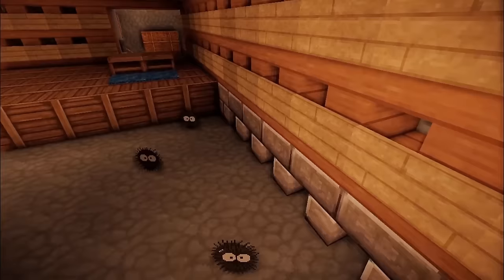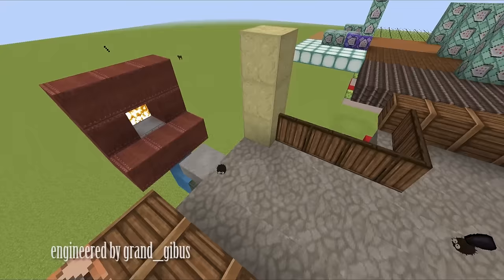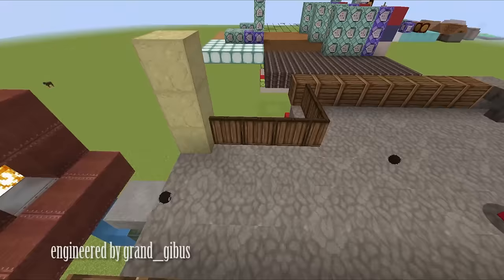The boiler room will soon have a new feature. Previously you stepped on a pressure plate to call the soot balls, and they were just retextured items shot from dispensers. Now the boiler room will have actual soot balls that carry coal from the storage area all the way to the furnace and walk back.